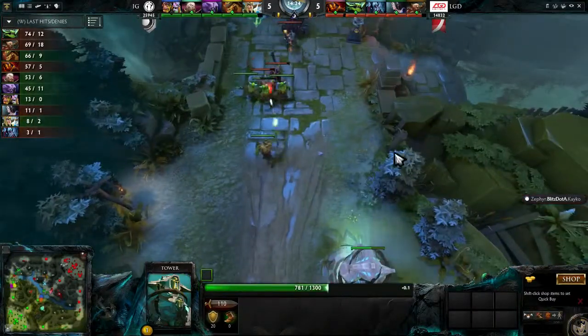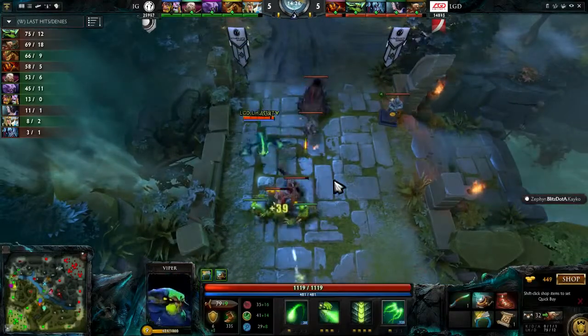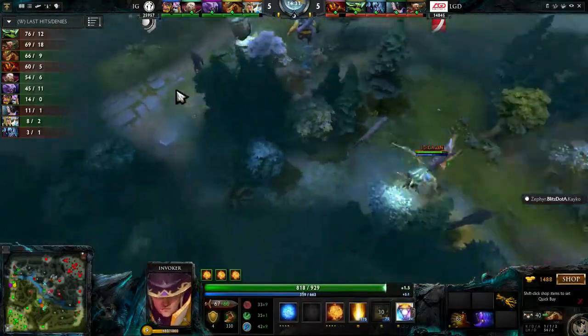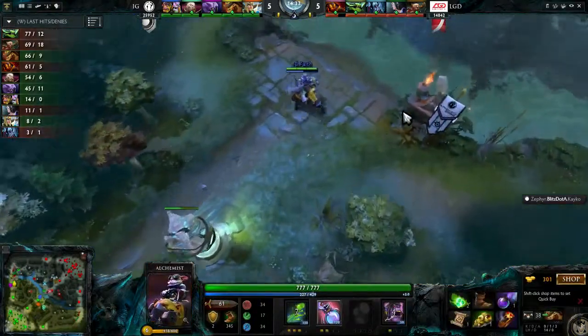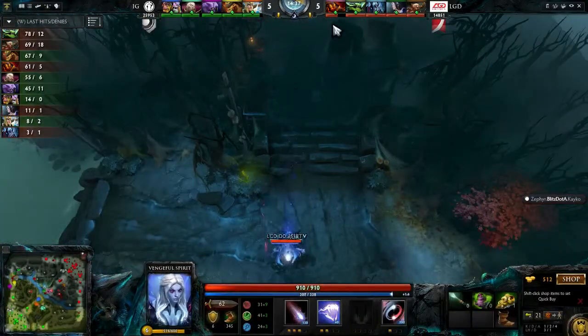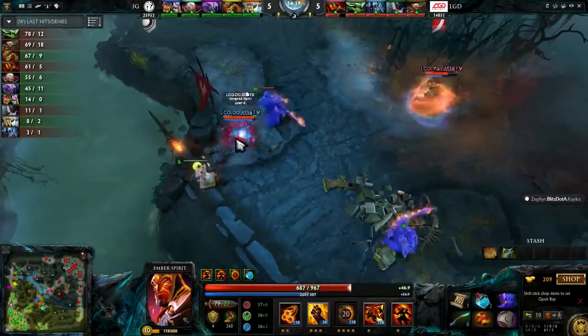The tower mid is getting quite low, the tower top is at about half HP. This is exactly what LGD need to do — safely push down towers, deny experience from Chuan and the Alchemist, get their Mirana and Vengeful Spirit leveled, and get the Ember Spirit as farmed as they can.